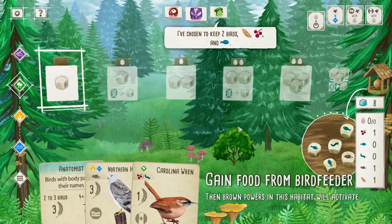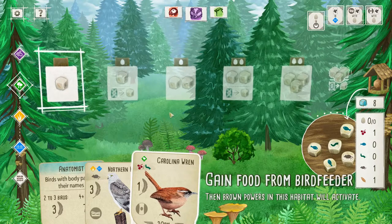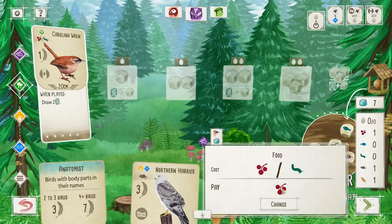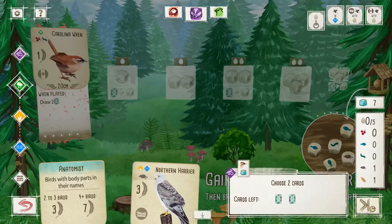All right, I want to play the Wren first, because I want to see what birds I draw, because that can influence the order of operations of pretty much everything else. And yeah, we do want to pay the Berry, because that's the rarer — the less common one.